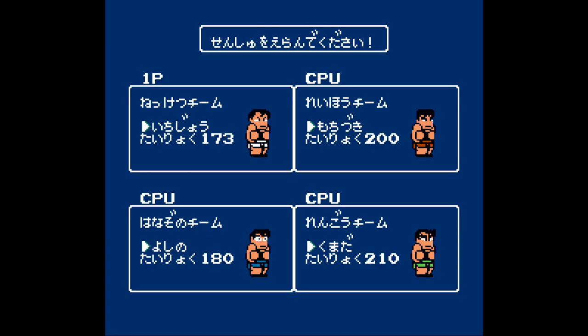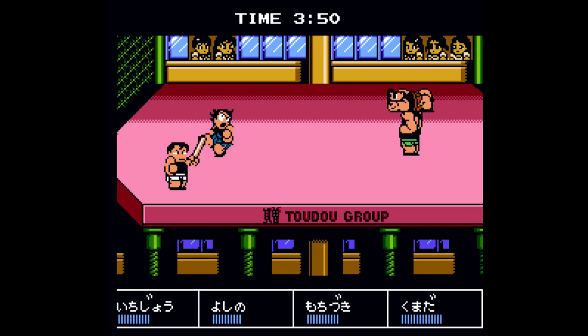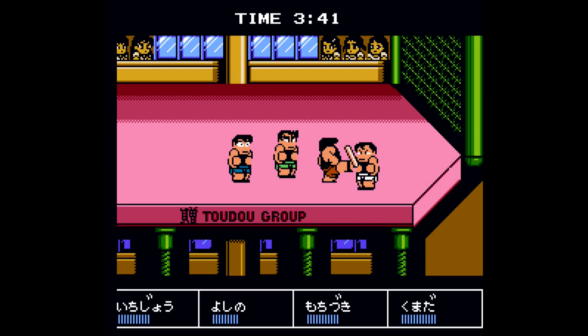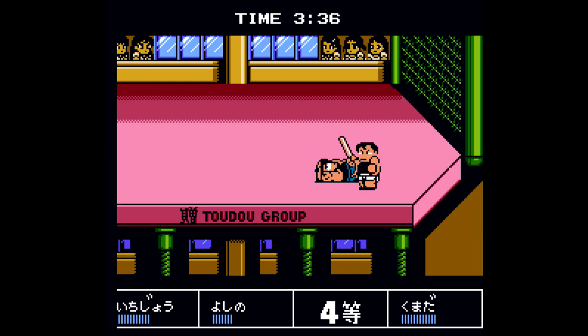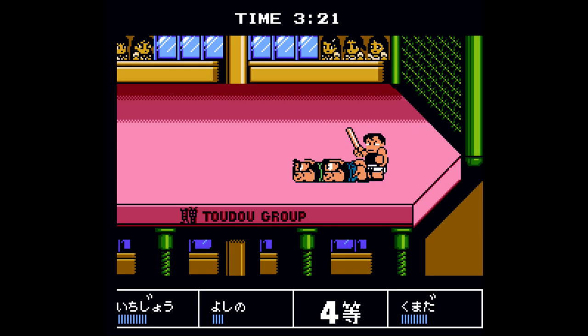Then it's on to event number four: the martial arts battle royale. At the start, if you ever spot a health potion, prioritize grabbing it — we will need a ton of health to get through three rounds. The best strategy is to grab a weapon as soon as you can and pretty much turtle in either one of the two bottom corners. Ichijo is one of the few characters that does not have a special fighting move, so you're limited to bare hands or whatever you can pick up. Thankfully, the AI's special moves run a big risk near the edge — they'll either knock other players off for a ring out or get too reckless and ring themselves out.